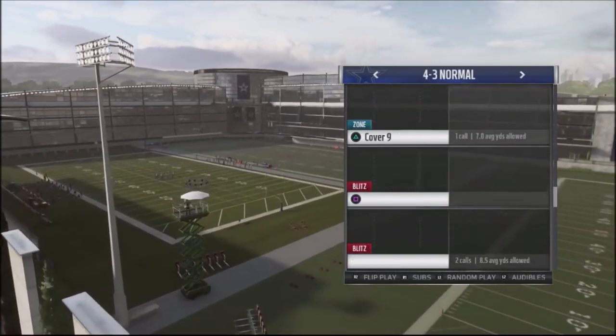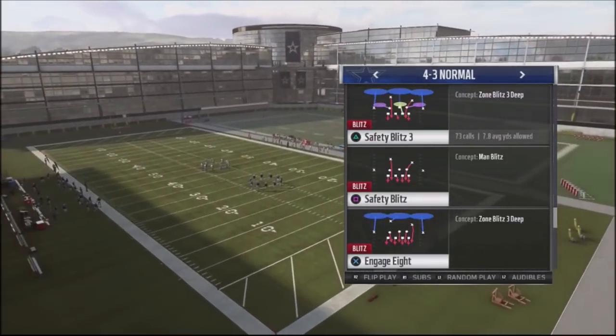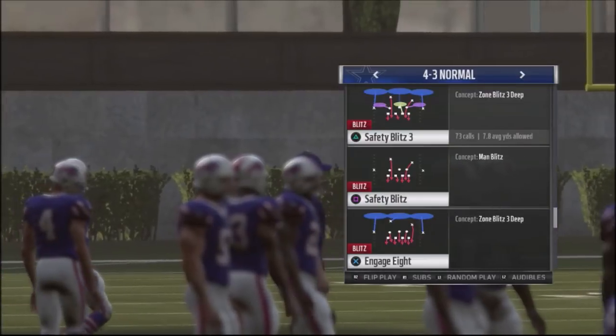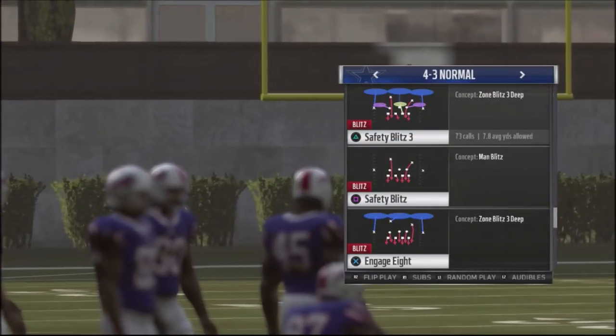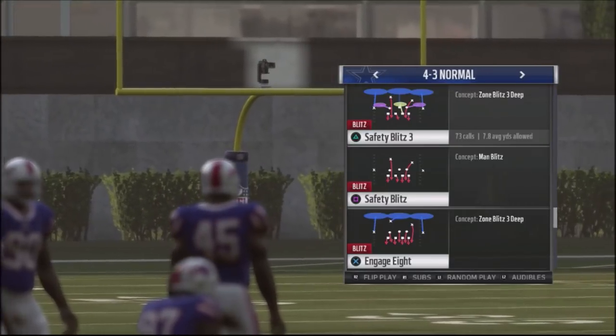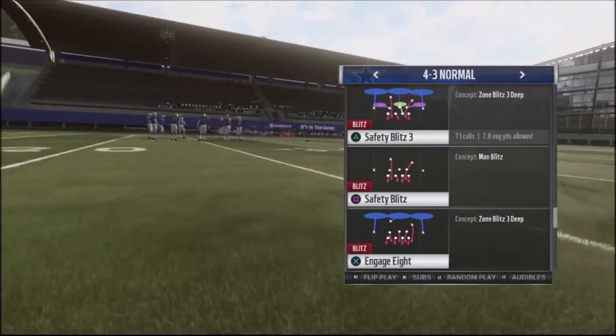The base play we're going to call out of the huddle is the Safety Blitz 3. This is a play I'm going to spend a big bulk of time on, showing the flexibility of Safety Blitz 3 and why I like to run it as one of my base plays.